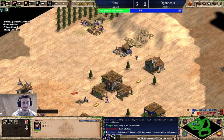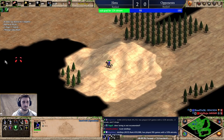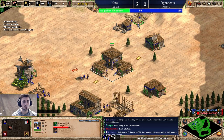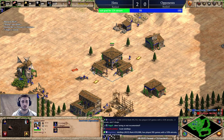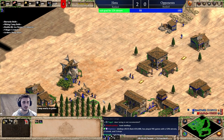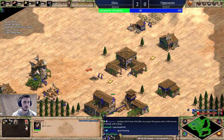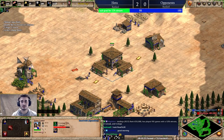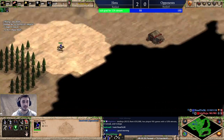We will aim for that constant flow of archers, but it's just not going to come right away. Always fix your economy when things happen — keep an eye out on that. It's important to scout your opponent and see what they're up to. Always prioritize your resources. One villager can wall and we'll make some archers.